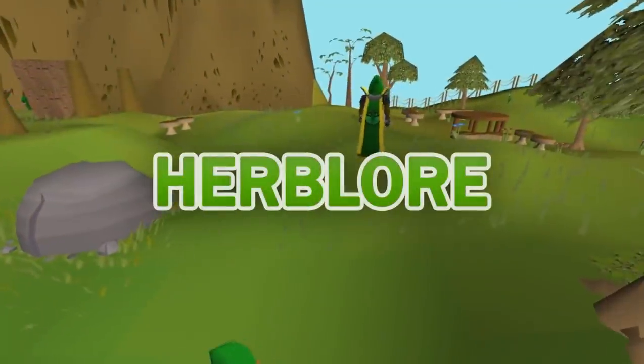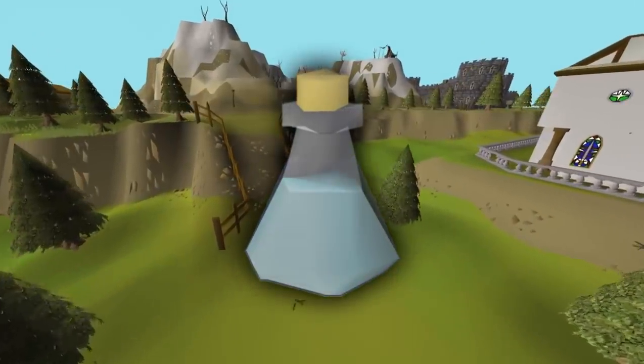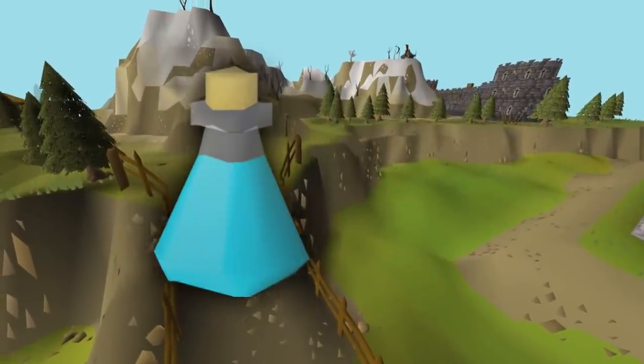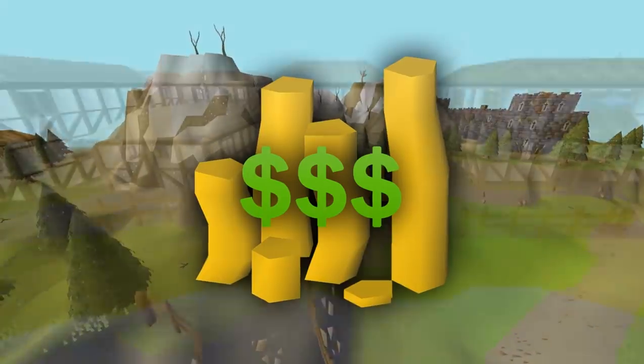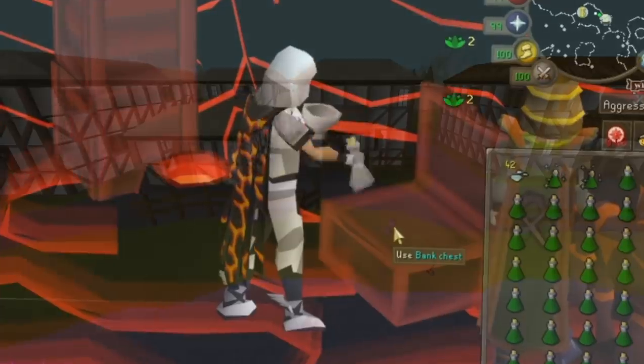Herblore, or Erblore as it's pronounced in America, is a member's skill dedicated to the creation of potions, which are made with herbs combined with a broad range of ingredients. In the main game, it's a buyable skill, which means to efficiently get it to 99, you'll be spending some money, although there are a few methods that make money.